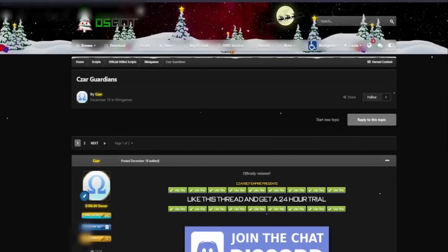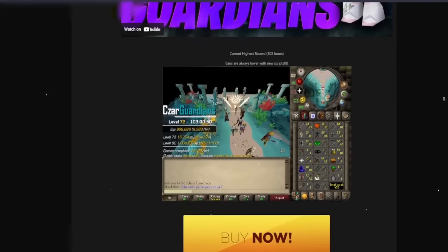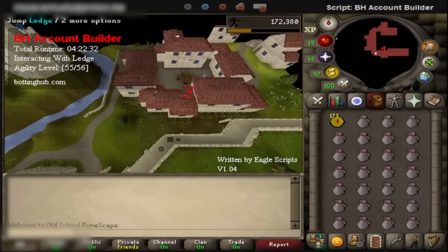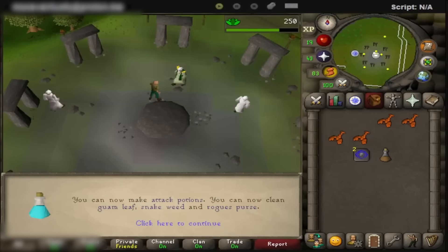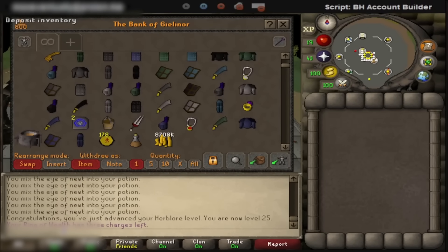I'm going to end agility at level 56. Why 56? Because Tsar recently released his Guardians of the Rift script, which I am very excited to use, and 56 is the required agility level to use an important shortcut. I was looking at my skills and noticed that far too many of them were level 1, so I decided to get a few Herblore levels. To train Herblore you need the Druidic Ritual quest, so I quickly botted it with Stealth Quester and used the Account Builder to level it.